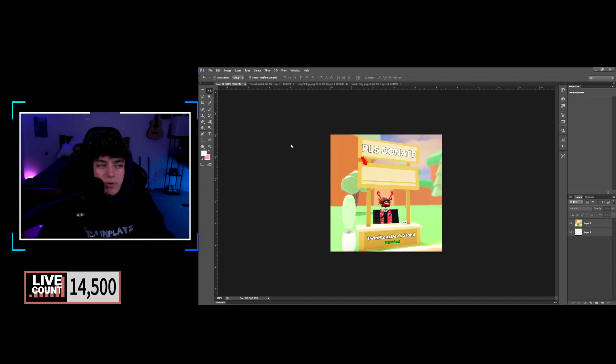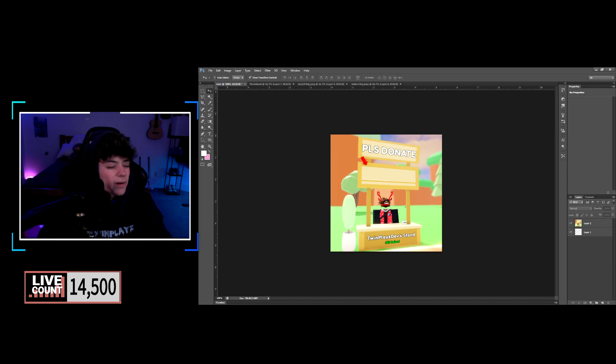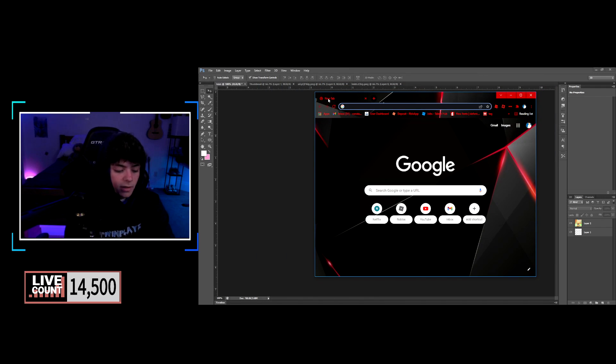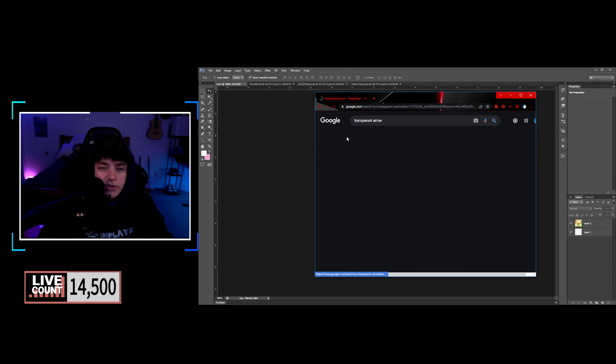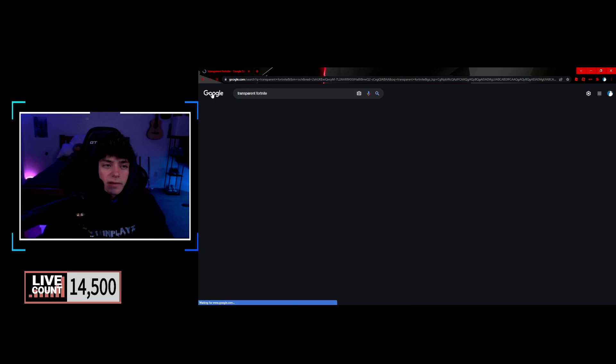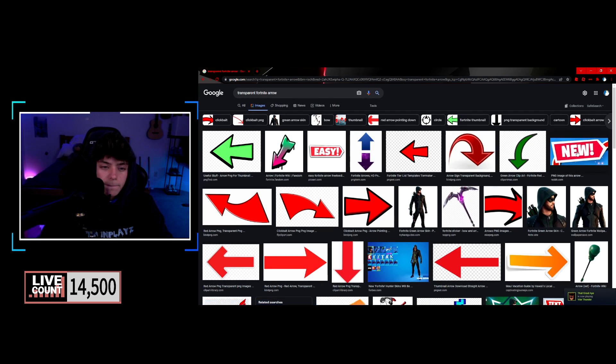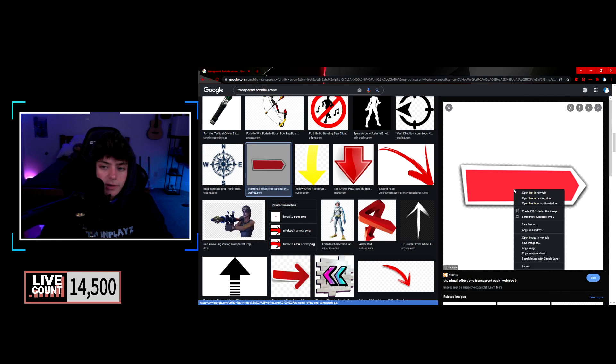Now you need to find an arrow on the internet. I have my own, but I'll show you how to find one. Go to your desktop, search for 'transparent arrow' — there are Fortnite ones too. Search 'transparent Fortnite arrow' and find something like this. Save that image to wherever you want.